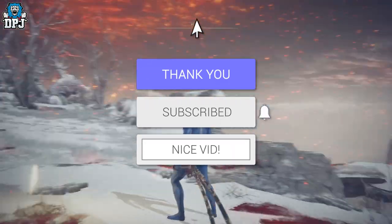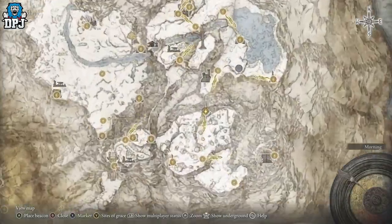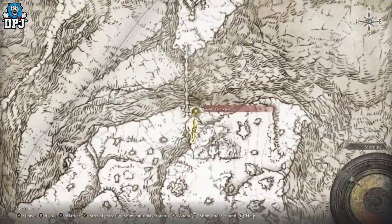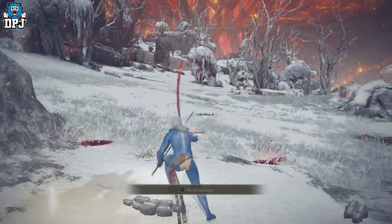The first one is located right here — this is the grace point you need to come to within the Mountaintops of the Giants. It's called the Giant's Grave Post. Come here, and then simply — there's the grace — jump on your horse.